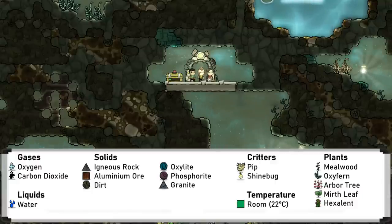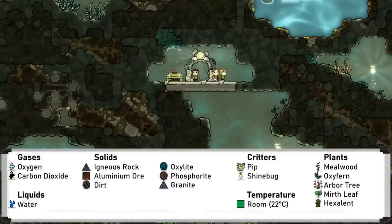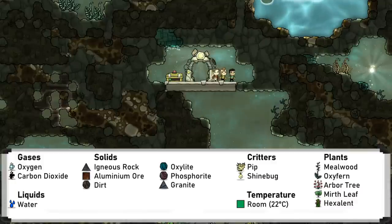The second starting biome is the forest biome, and has a very different feel to the temperate biome. You'll also find oxygen and water, as well as mealwood and dirt for early food production. Oxygen generation is different here, and is primarily done with oxyferns early on. Pips are also a defining feature of these biomes, along with the arbor trees they eat, meaning wild planting is available from early on.